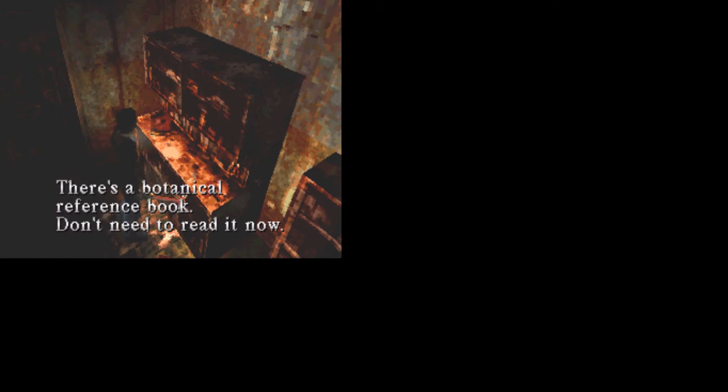The door is unlocked. Entering here, we get a health drink. We're back in the director's office — what a surprise. But there is nothing else of interest here. There's a botanical reference book — don't need to read it now. Now to do the other side: 'Delight to the future!' Use your camera, you get the other three symbols.